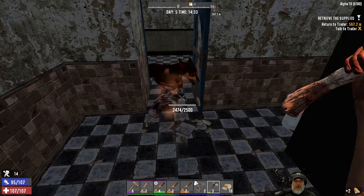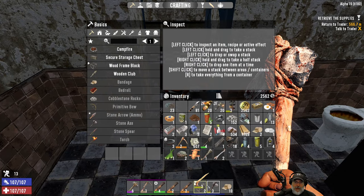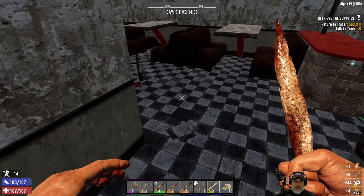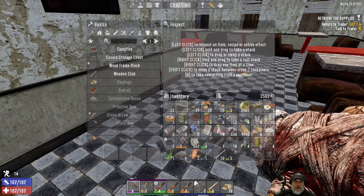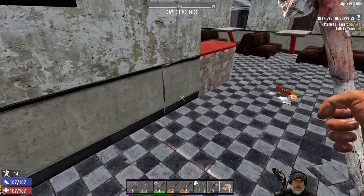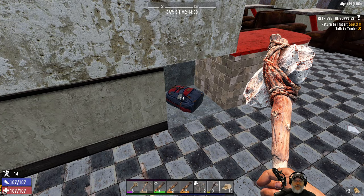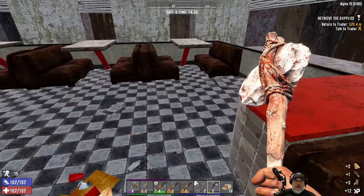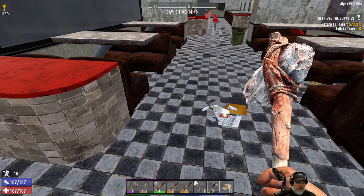I'm still planning on putting a point into Sexy T, but I want to get to the minibike first. I think that's the higher priority. There is a lot of leather in this place, so I will harvest all that up off-camera because it's worth getting, for sure. We need leggings — leg armor. That's what we need.